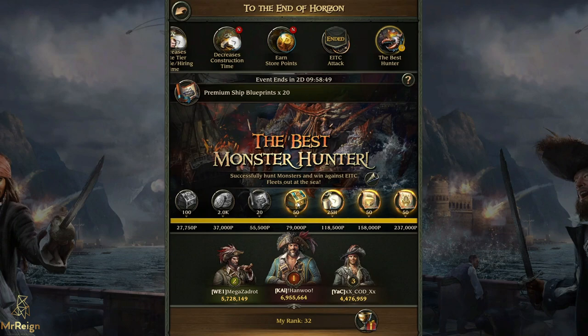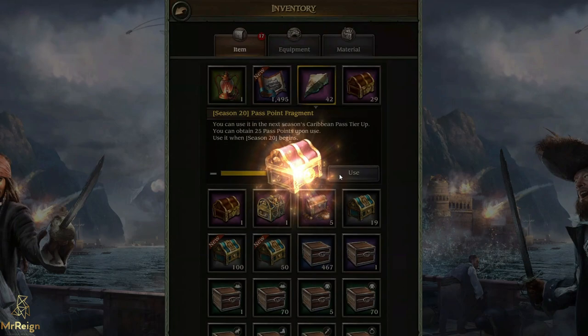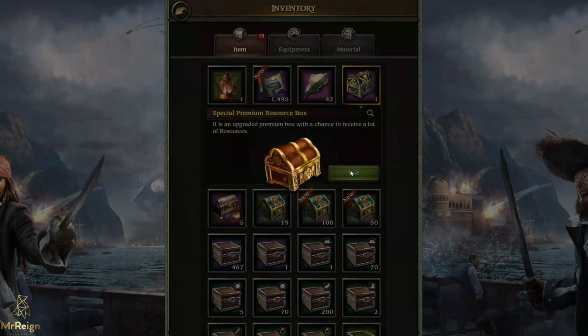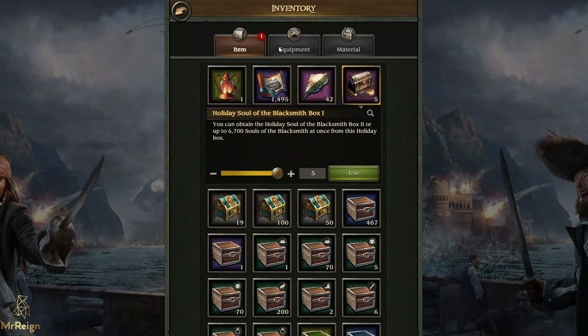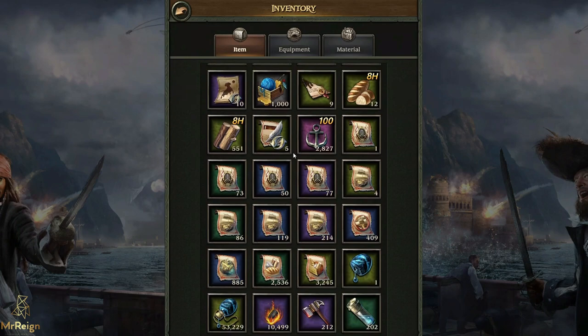I'm going to be collecting my rewards now. Look at all that stuff - 5k as well and 280 premium ship tickets. Let's open these boxes: 29 special gold boxes - 5k, 4k, 2k, 23, 1k - not too bad. Let's see if we get anywhere near 2,500 coins... no, it never gives you close to that. Upgraded premium box - lots of resources, though no premium ships, just tactician items. I've got a whole lot of gold there, which is great. I have about 400 auto hunts left over.